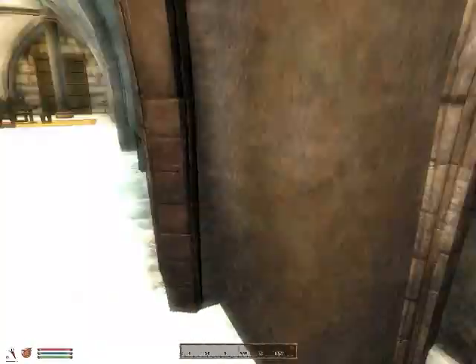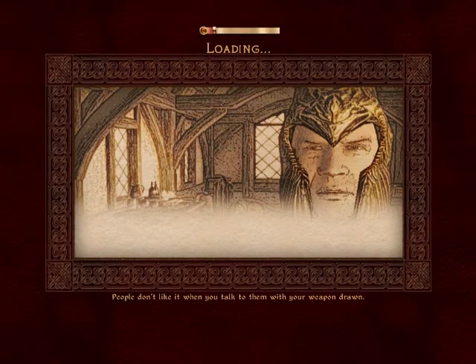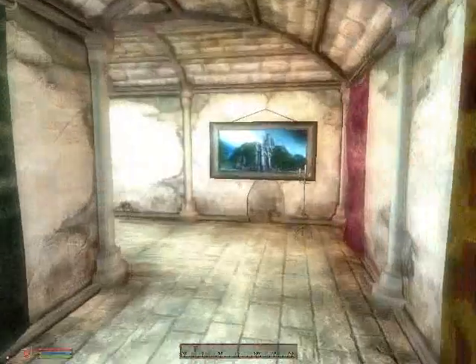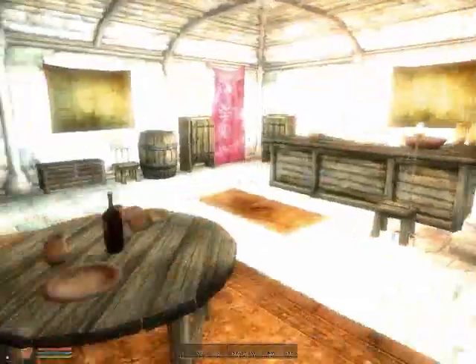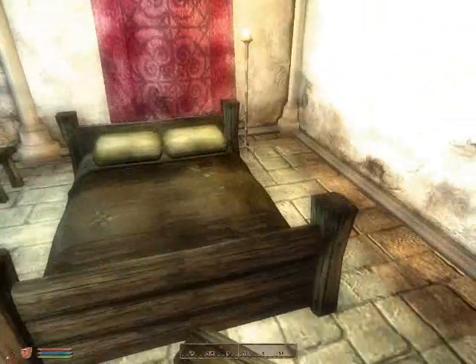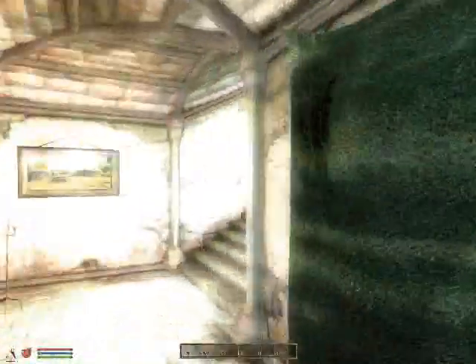Let's go into the servant quarters now. As soon as I keep thinking I'm seeing stuff. There's a lot of snow outside right now — like four inches. Anyway, back to the mod. There's that picture again, although I'm sure it's in vanilla Oblivion — I recognize it. Pretty standard looking. Why doesn't this bed have a stand thing though? So that was the servant quarters.